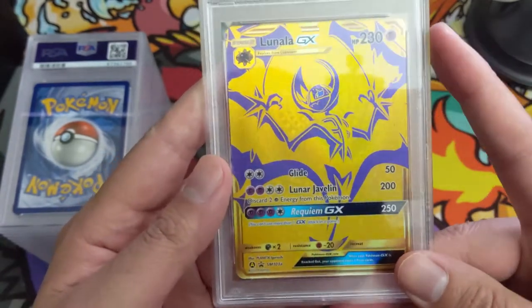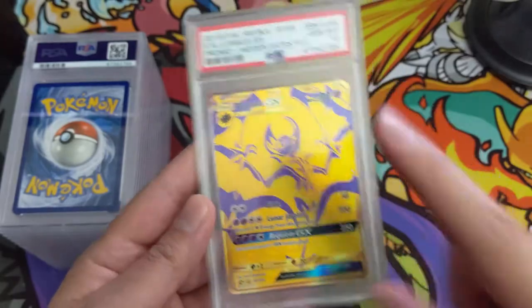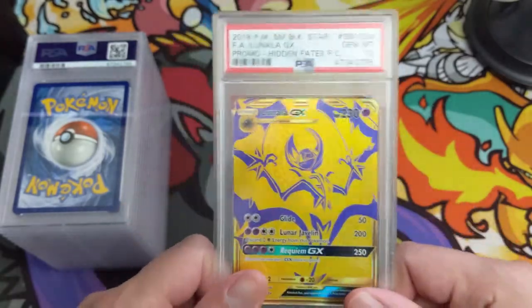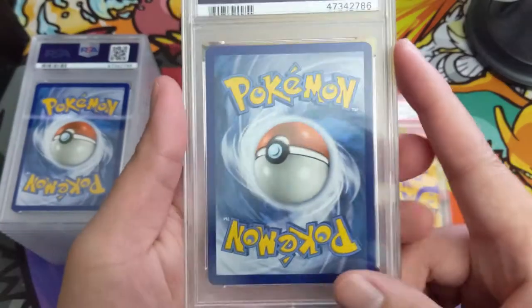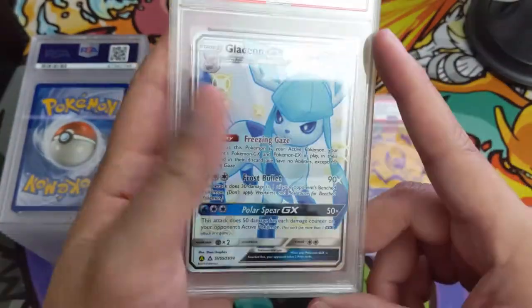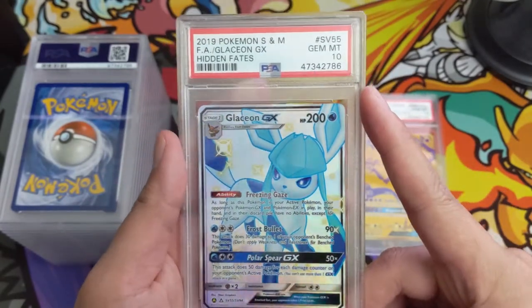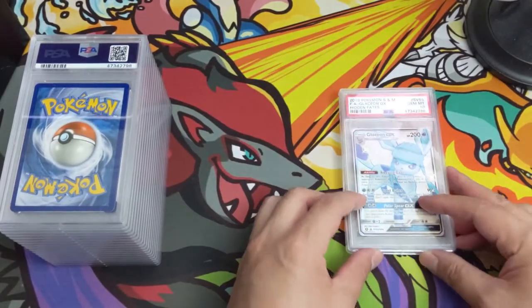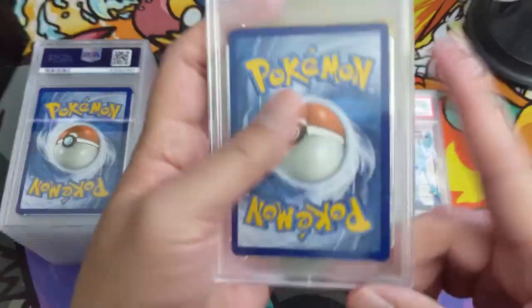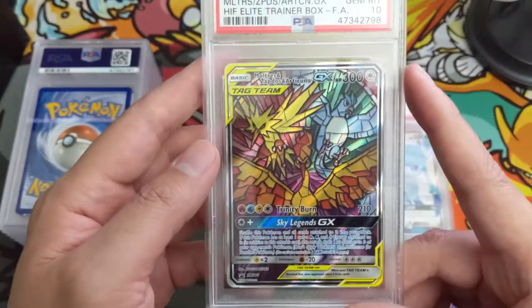Going through some Hidden Fates — we got the gold Lunala, PSA 10! This is a promo card from the Ultra Premium Collection. Lunala is probably not the most fan-favorite one. Oh, a Glaceon! We got some Eevee-lutions Hidden Fates, and another PSA 10. I definitely want a full PSA set — it might take a while to get all the 10s, but I'll settle for like a 9/10 set for now.